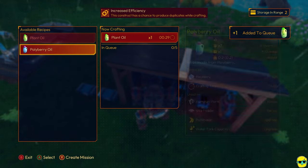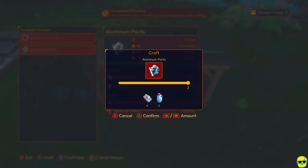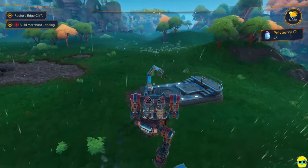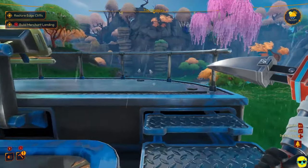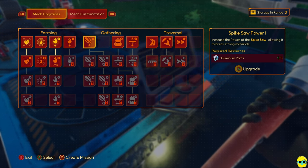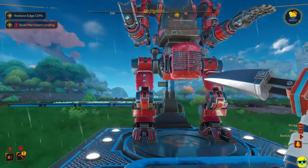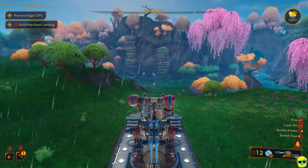I'm going to get some plant oil going, then some polyberry oil. And then let me make as many aluminum parts as I can — which is exactly enough. We're going to go over here and use the upgrade station, and we're going to get ourselves this spike saw power. It allows us to break stronger materials, so this is going to help us get some resources that we can't get at the first level. So that's done.